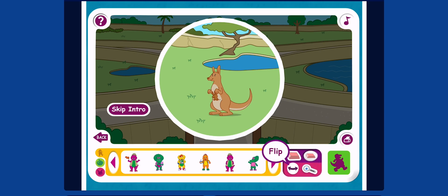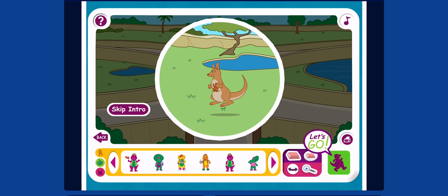If you pick up the flip tool, you can click a sticker to change its direction. If you pick up the change size tool, you can click a sticker to make it bigger or smaller each time you click. And if you click the eraser, you can erase the sticker. After you make a picture, you can click the green Let's Go button and watch what happens.